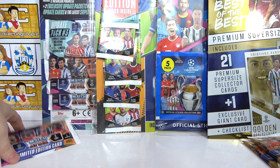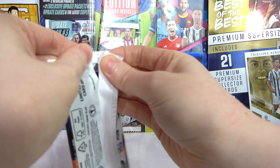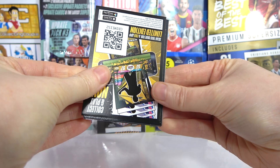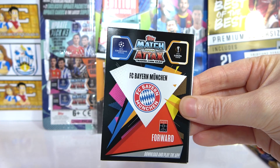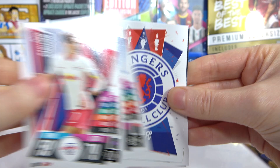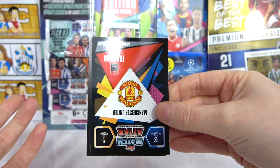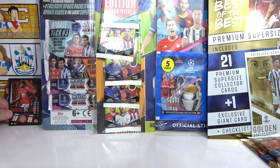Here are the limited edition packs for this collection — I genuinely haven't got a clue where the limited edition will be. Okay, we have Rodrigo, a Bernat, Sibitsa, a Lewandowski, the Rangers badge, Madison, and here's our limited edition! Going to give it a bronze — and there's the limited edition code if you didn't get it. Unfortunately that was not the best of luck for me. Let's move on to the update multi-pack.